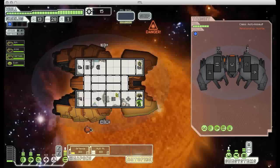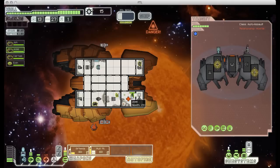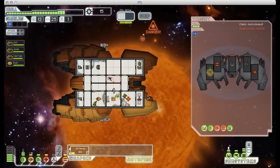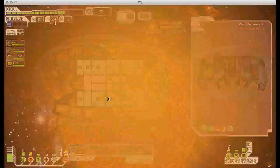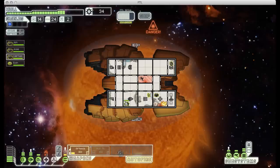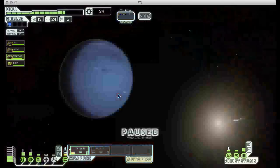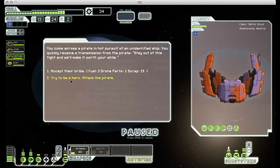Nearby sun, automated ship - figures. No worries. There we go. Took out the ship and we will jump out of here as soon as I can. There's another store. Good news. Let's collect some scrap first, though.